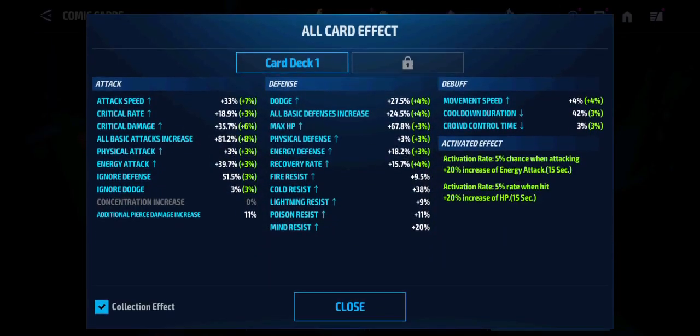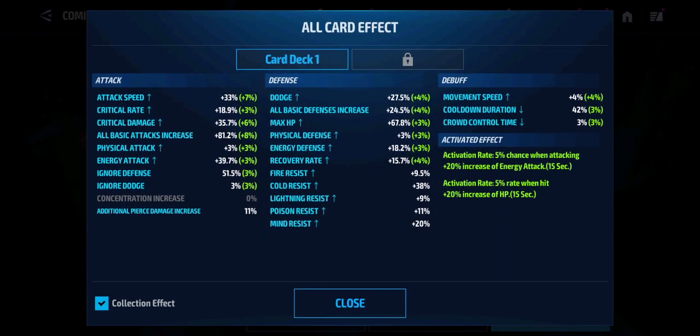For the cards, I have 67% max HP, and an extra 20% max HP increase when hit. Also, I have 81% all basic attack increase and 40% energy attack increase, with 11% pierce damage.